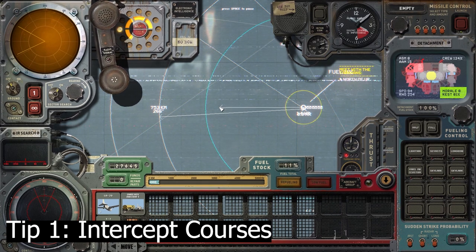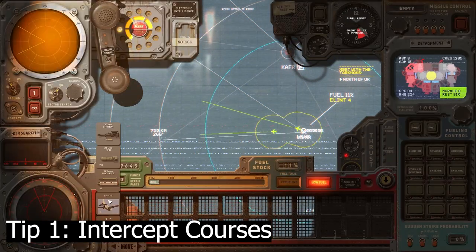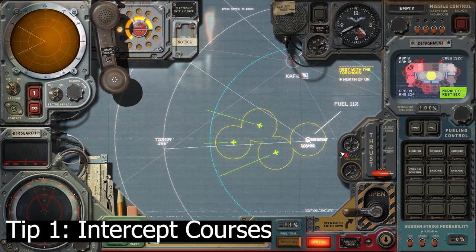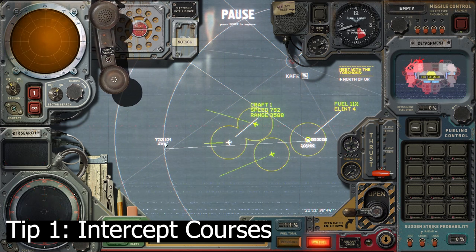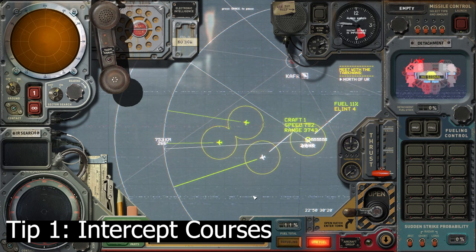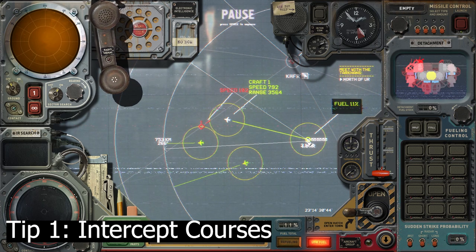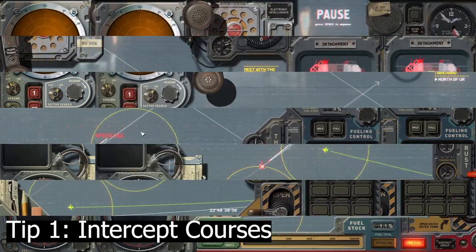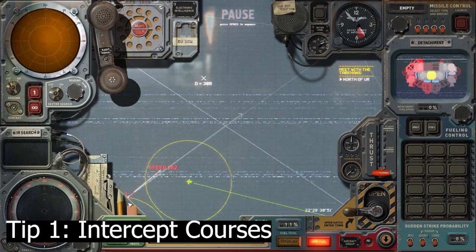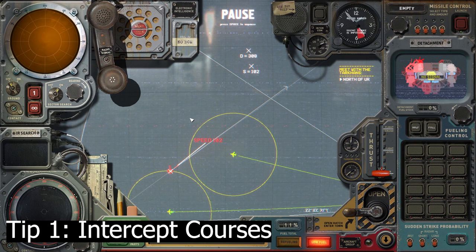That transport reported my position, which is good because I wanted a strike group to come looking for me. I'm relocating my fleet and I've received a report giving a direction, so I'm sending aircraft out to scout and find the strike group, then I'll try to intercept it with a couple of missiles. Aircraft are great for scouting — put them in a formation for good visual range and they pick up the contact. I know the strike group's speed is 102, and using the line calculator I worked out it would take around three hours to reach the intercept point.